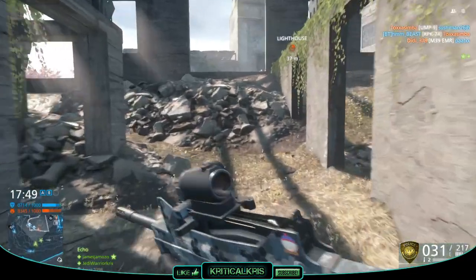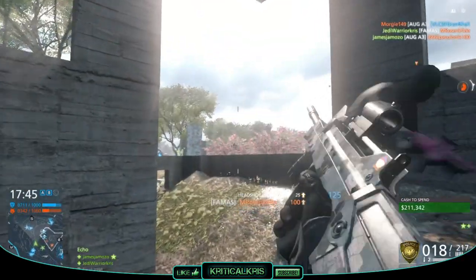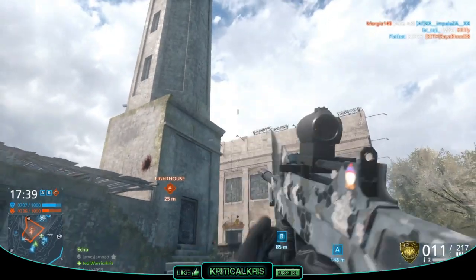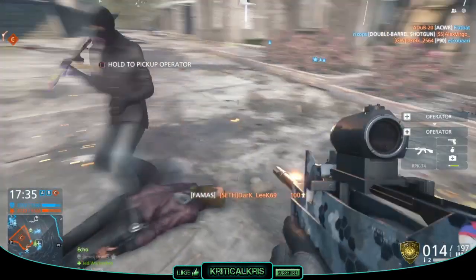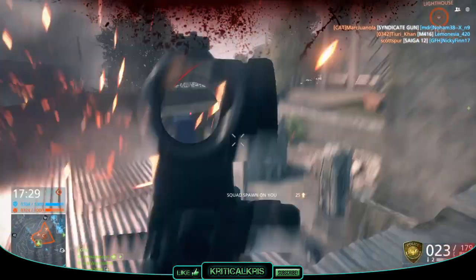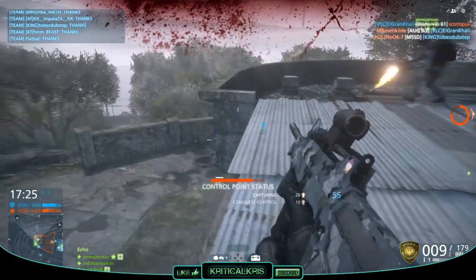The next map is called Alcatraz. If you've ever seen the 1996 movie The Rock, this map is pretty much it. In case you've never seen that film or don't know what Alcatraz is, it's basically a federal penitentiary off the coast of San Francisco Bay — a prison on an island — though it's just used as a tourist attraction today. The Alcatraz map, however, is the real deal, as it's actually been created closely to its true location.